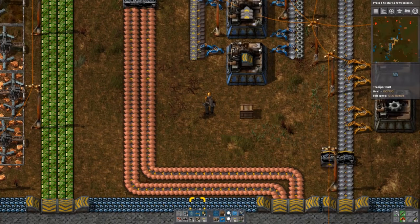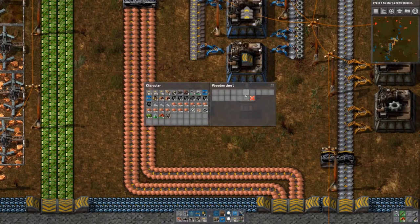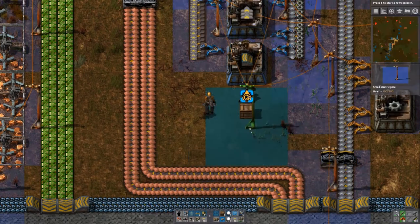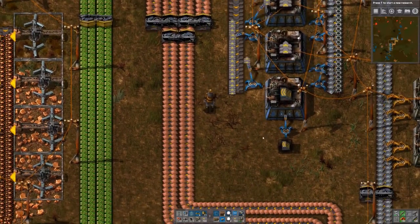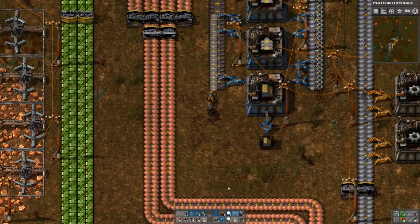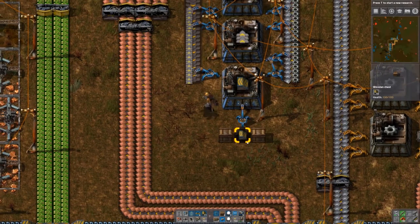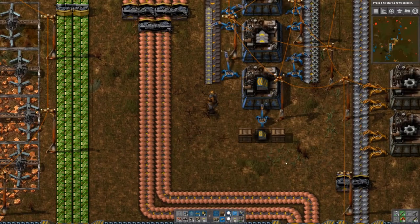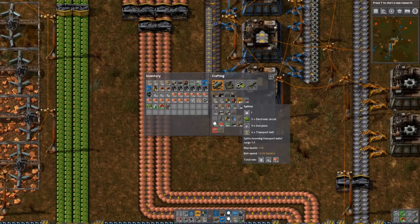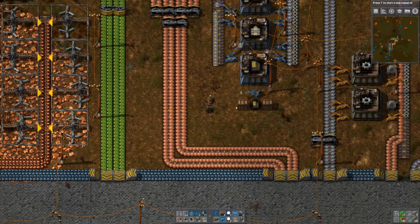We're gonna limit the chest to have a decent amount stored. Some power there and this is our underground thingies. Lastly what is the last thing — that is the splitters, and those need green circuits, iron plates, and transport belts. Green circuits we have galore here — that's why I wanted to build this close by. So another factory — let's see if we can arrange it with the chests here.